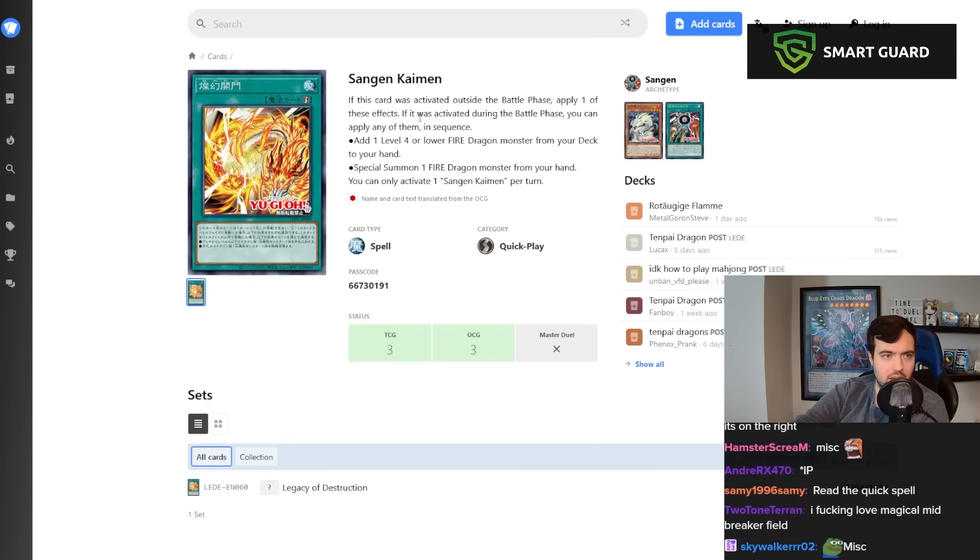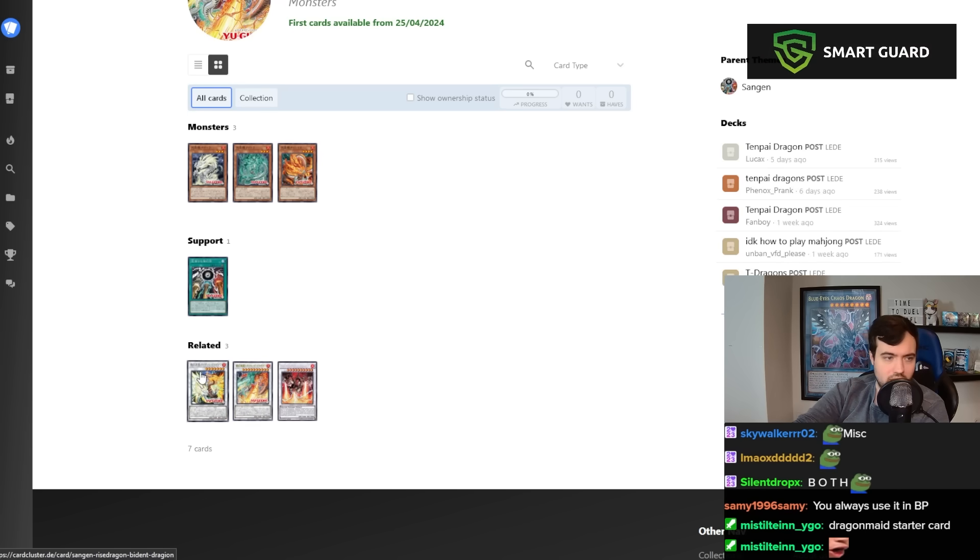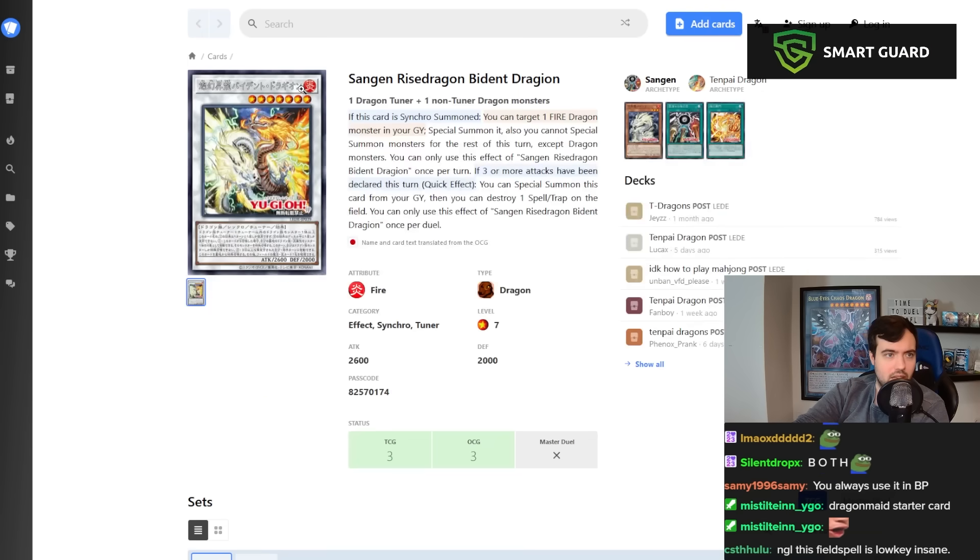There's another spell — not a Tenpai card — called Sangen Kaiman: if activated outside the battle phase you get one effect, but during the battle phase you get both. Add a Level 4 or lower Fire Dragon from deck to hand, or special summon a Fire monster from your hand. So in the battle phase you can add and then special summon — that's a pretty good card.